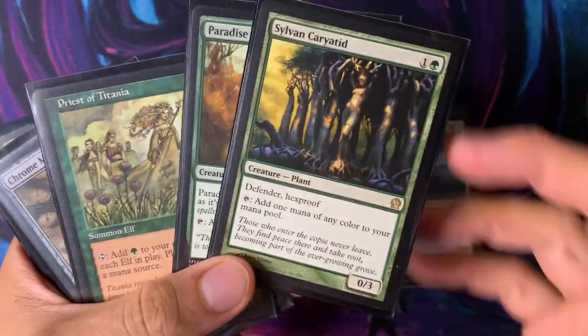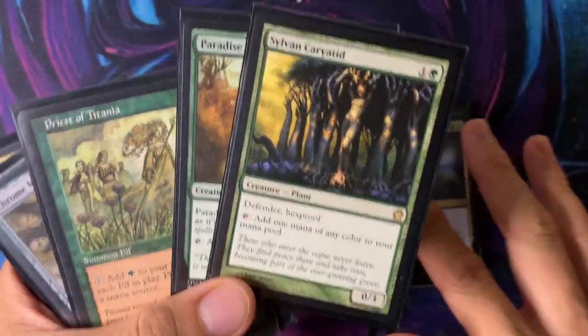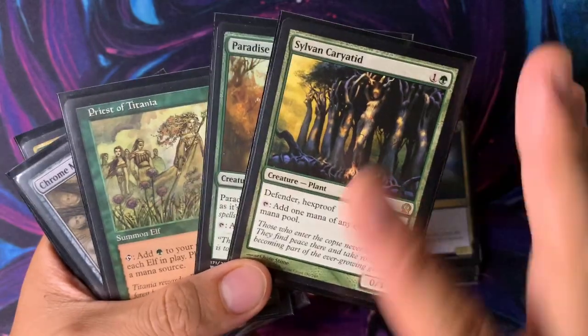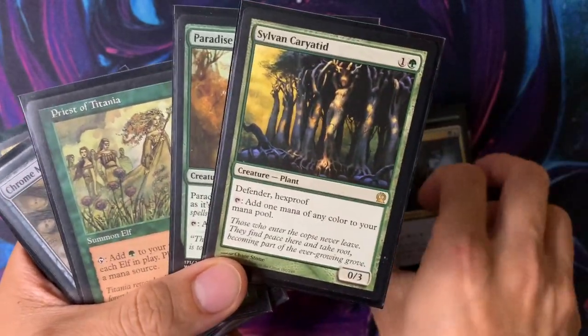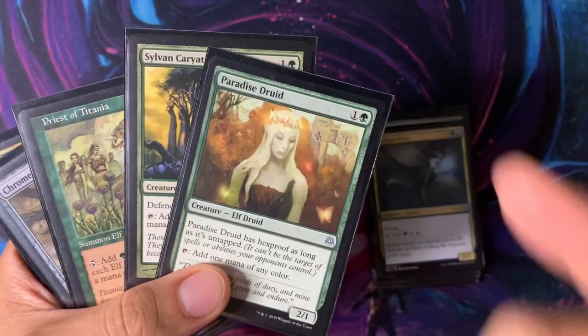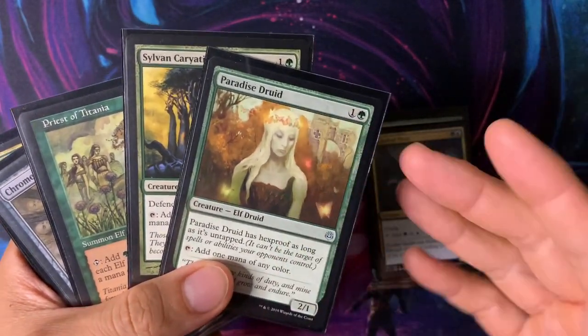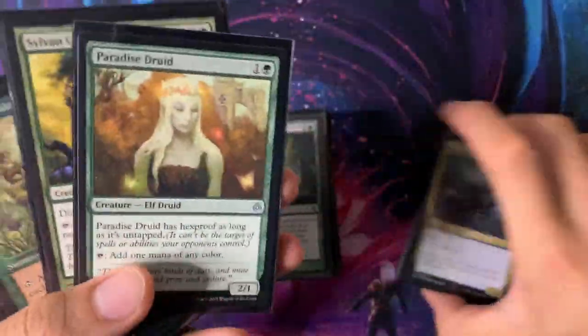If you make infinite blue and green mana, you should be able to win by putting every creature in your deck onto the battlefield with Kinnan's ability. That's what you want to use infinite mana for. If you're only able to make infinite green mana, you'll still need to pay one blue plus six green for Kinnan's ability, so keep that in mind.